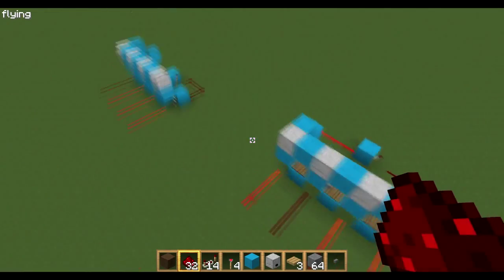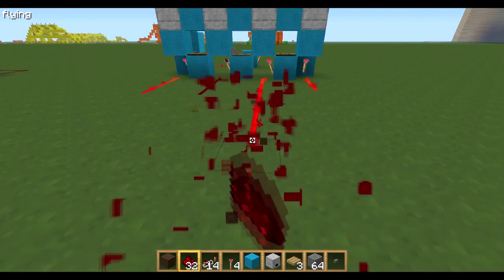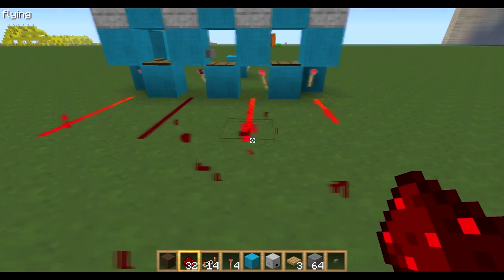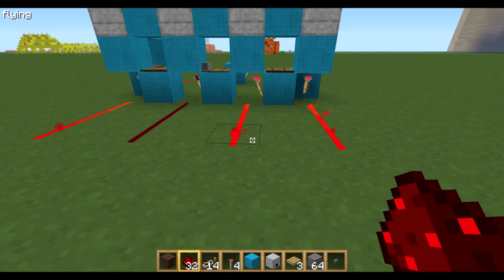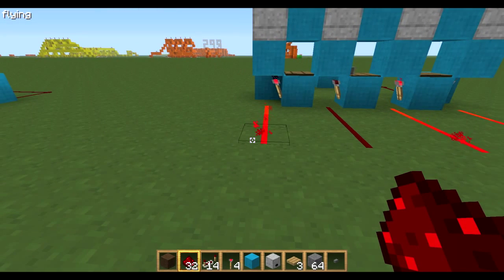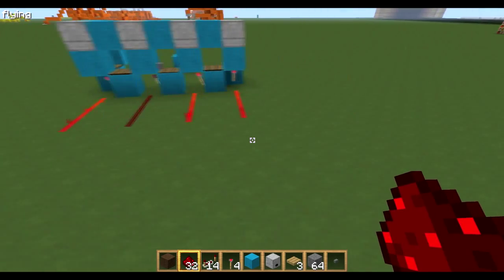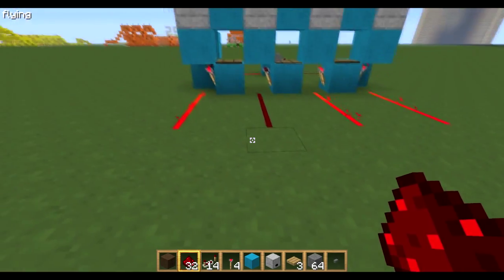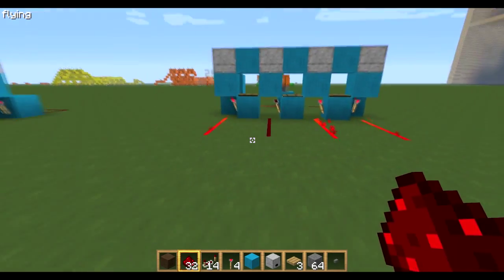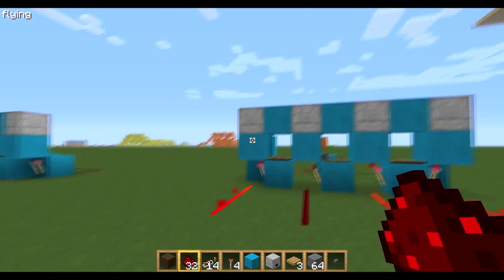So there you go guys, that's a simple 5, 10, 15, 20 minute clock that you can make. It's got many uses — say automatic wheat farms, sugarcane farms is a good use. You can make it so that every 20 minutes pistons will come out and push all the sugarcane into a water flow and you can collect it down at the bottom. I'll probably make a video on that — just leave a comment below if you'd like me to make an automatic sugarcane farm. Thanks for watching guys, and to whoever requested this on Twitter, there you go.